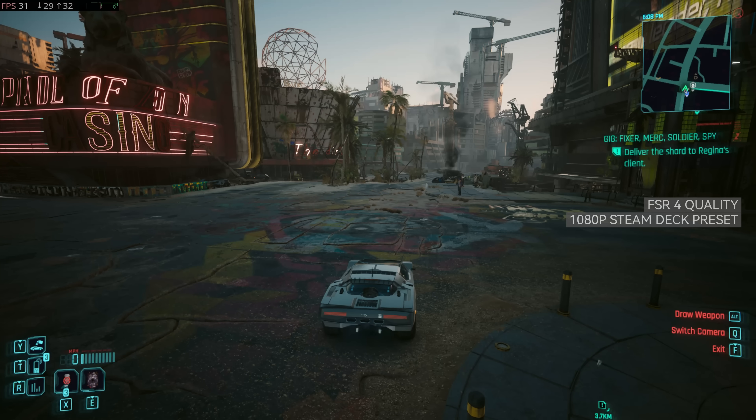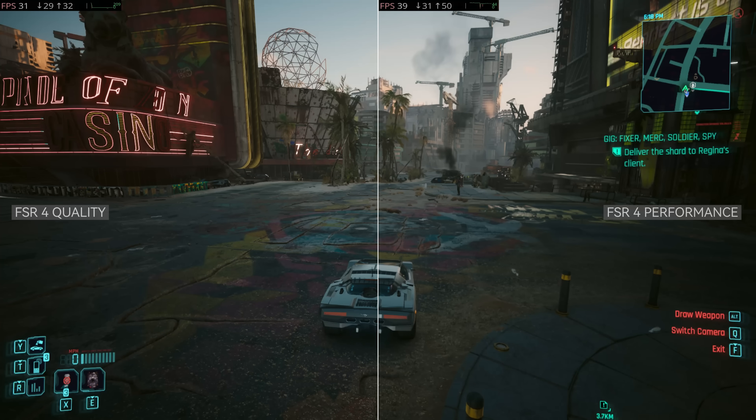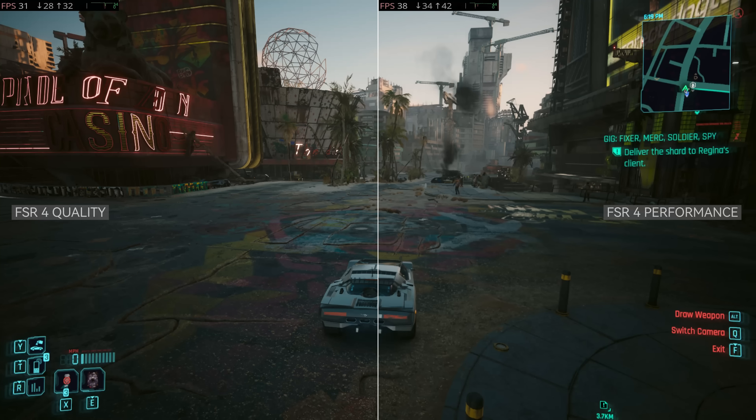Next, let's try performance mode at 50% rendering, which is 540p upscaled to 1080p. Honestly, unless I'm staring closely at my laptop's screen, I can barely tell the difference between this and quality mode, especially during gameplay. The image remains clean with no visible shimmering. There might be a slight sharpness difference, but it's not a big deal. The FPS jumps from 31 to about 38 — a roughly 20% performance boost.